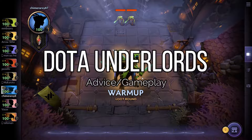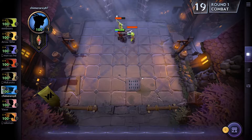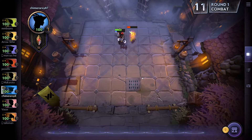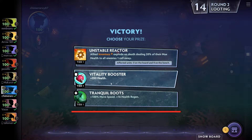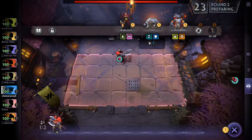Hey guys, welcome to this Dota Underlords advice video. This is one of my better matches as far as RNG goes. You can see I start off with a level one Axe, and throughout this video you'll see I make a warrior-savage build, which is really good in the beginning of the game.